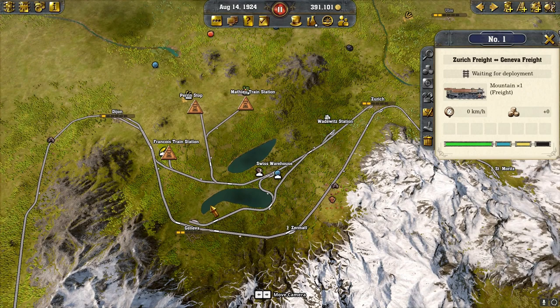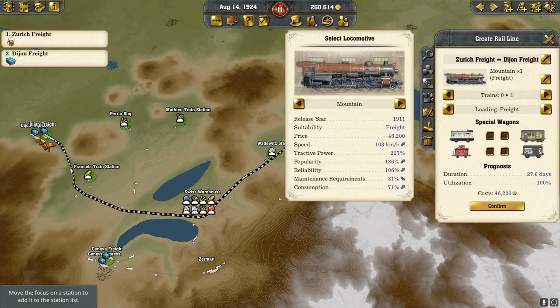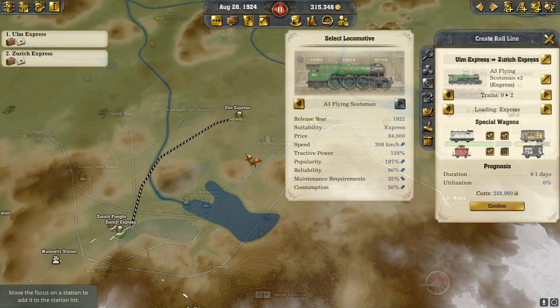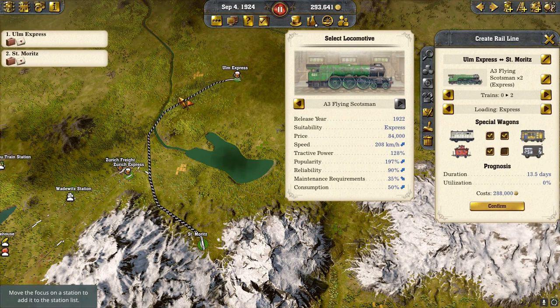Dijon and Geneva both have cloth, so that's not going to work — I need a line between Zurich and Dijon. We built that line and put our train on it and let things grow. We bought the Olme area, and now we have a train line with two trains and all our wagons going to Zurich. I'm going to try piggybacking off this line from Zurich to qualify for the express status.